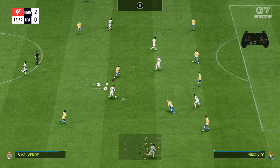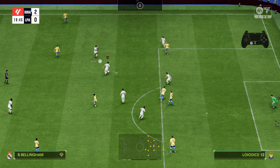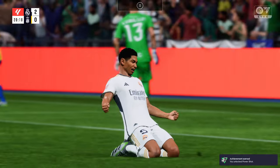Hello, in this video I'm going to show you how you can take a power shot in FC24. We have to get the ball, of course, and we have to click and hold the right button and the left button, and shoot. As you can see, the power shot was taken. That's all for this video, hope you like it.